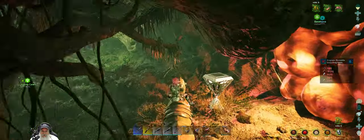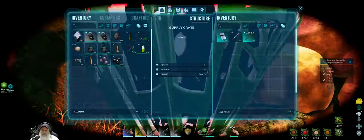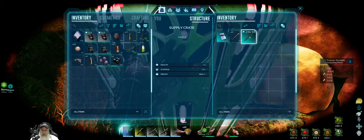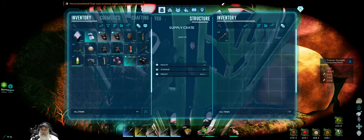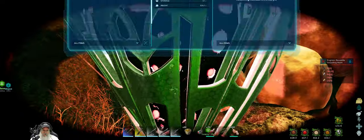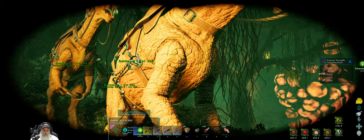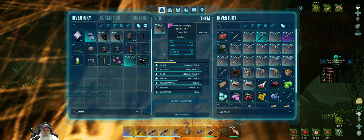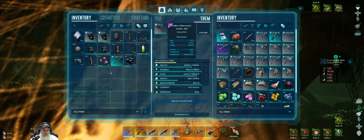Oh, we got another drop here — nice! Look at that — it's a blueprint too. Yeah, nice. I'll take it. That's not bad, man, that is not bad. It is heavy though. Okay, let's go.